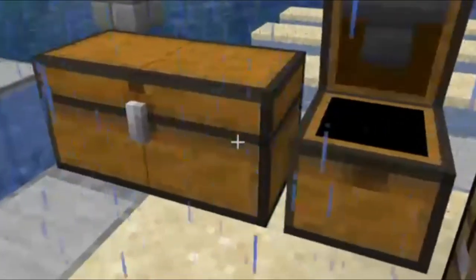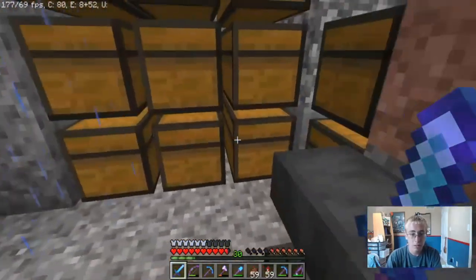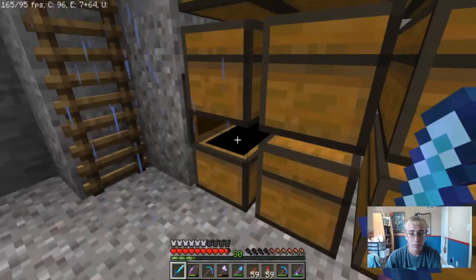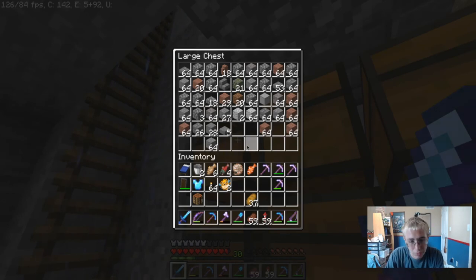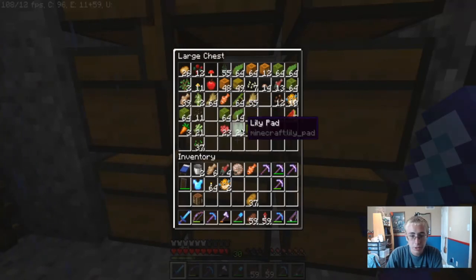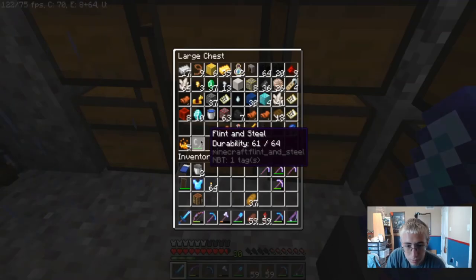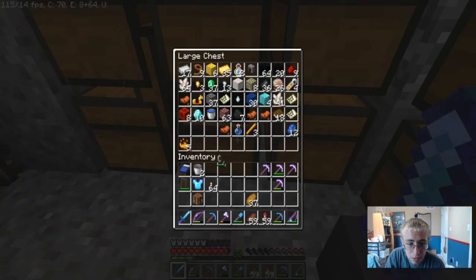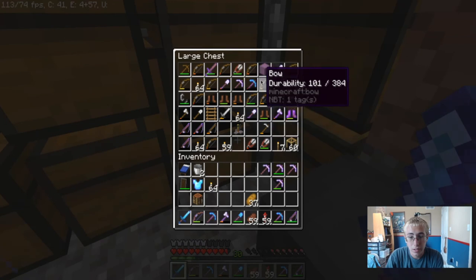Down here is my main base area, my storage. We have sand and glass, dirt, building blocks in general, and then wood. There's a farm chest for anything from the farms — slime farm and stuff. Then there's the 'rich chest' — if something feels out of place, put it in here. That should be over here in the tools and armor chest. Got a lot of stuff in here.